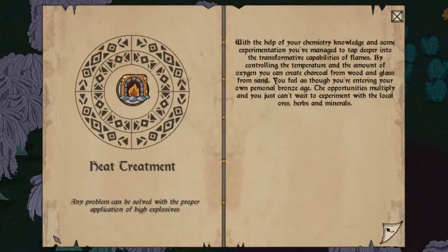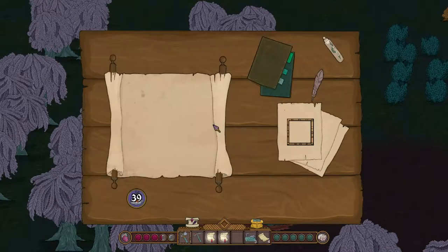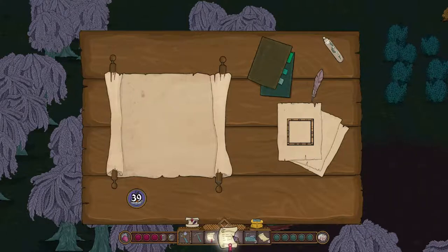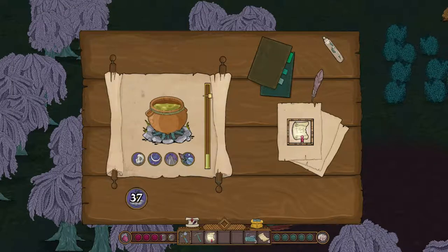To unlock more branches in your research tree, you're going to have to build some of this stuff to progress further. It's sort of like Craft the World in that sense, which is another series I've done on this channel. We'll continue into another branch of herb lore. This basically consists of you putting random things into a pot, and you want to make this meter fill up to just about this point. Planet does nothing — that's not good. Mountain makes it go up a little. Skull makes it go up about a quarter of the way.